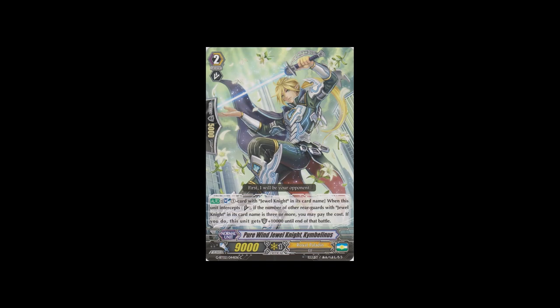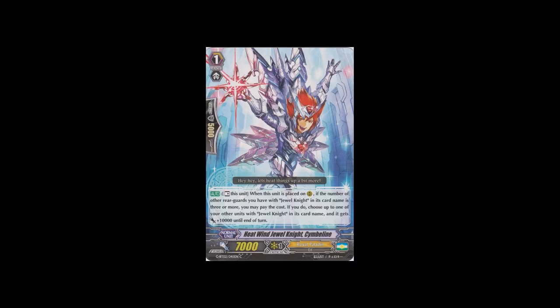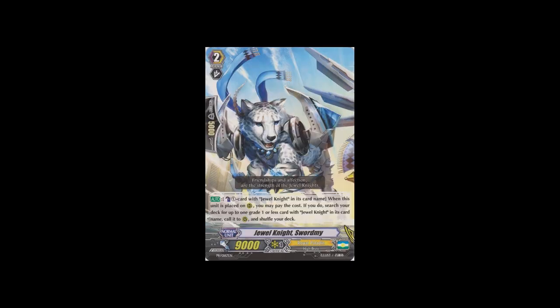Jewel Knights got 2 cards in Kimbellinus and Cymbeline. Kimbellinus is basically a Soul Blasted Jewel Knight that shields for 15k - a nice shielding mechanic they're trying to push. But the main card people are really after from Jewel Knights is Cymbeline. When placed on rearguard you can rest it, and if you have 3 or more Jewel Knights you can give another Jewel Knight plus 10k. This is really good for pushing damage. I see a lot of Royal Paladin decks using the Jewel Knight engine running this at around 2, since it's easy to fetch and you can make plays like going Sword into this and then pumping Sword. There are so many things you can do with it.